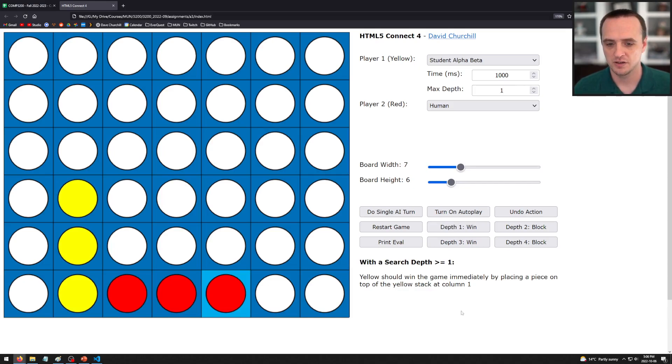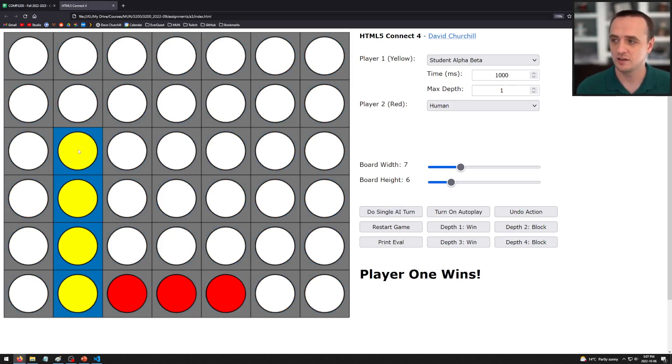Test case depth one is called 'win.' Selecting it sets all the parameters for you. It says: with a search depth of one, yellow should win the game immediately by placing a piece on top of the yellow stack at column one (columns are labeled zero through six). If I hit 'do single AI turn,' my solution correctly places the stone there and wins. If your AI doesn't do that, it is incorrect — these tests are how we will mark your AI.